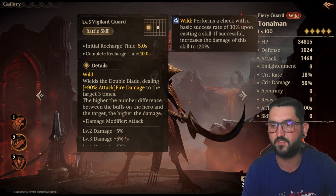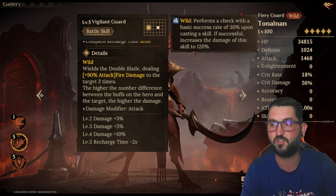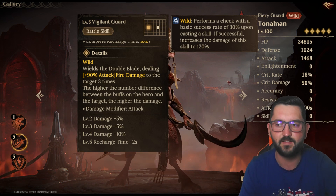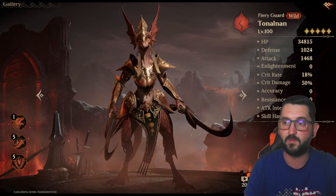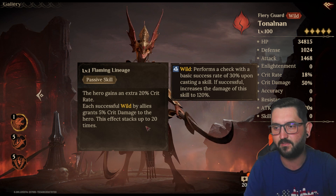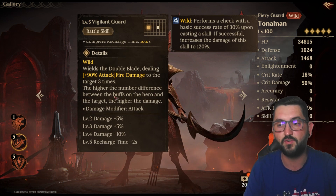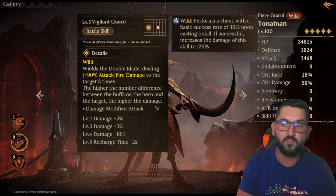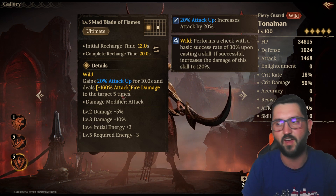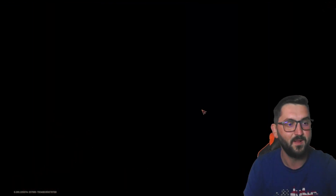Tunnel On has a solid battle skill dealing 90% attack three times, with a chance to proc Wild for bonus damage. If you pair him with someone like Avrage — which everybody gets — he'll proc that passive more often, stack up to 20 stacks fast, and get a ton more crit damage. His passive also deals more damage the higher the buff-count difference between him and the target. His ultimate hits five times and grants himself attack up beforehand, which is massive. He's easily legendary level.